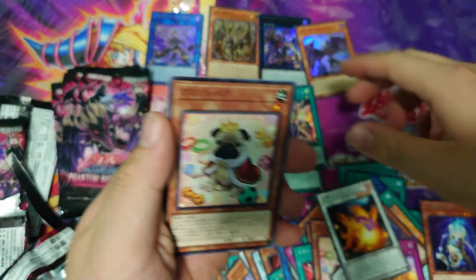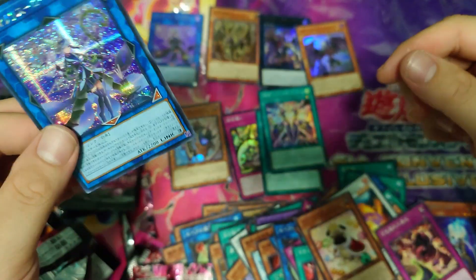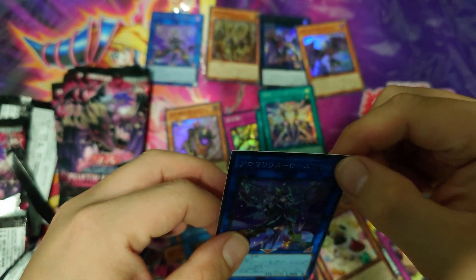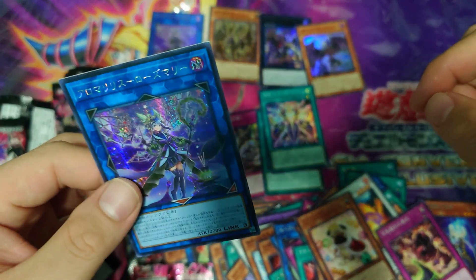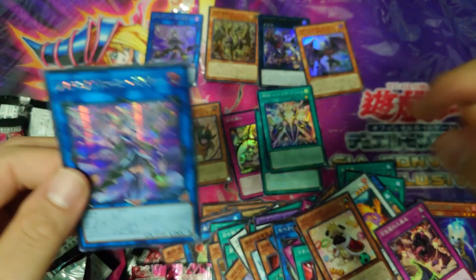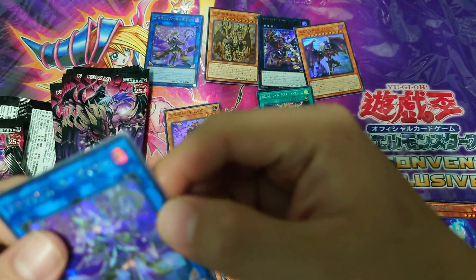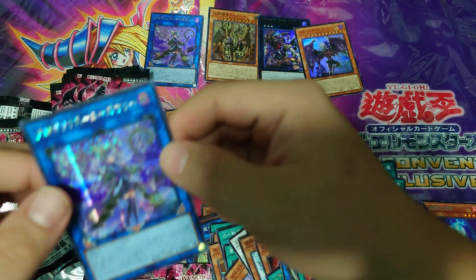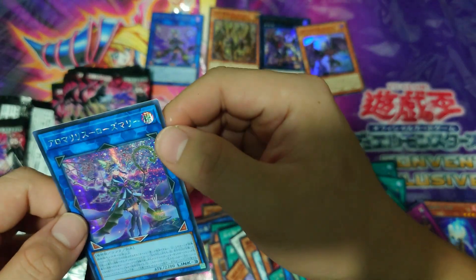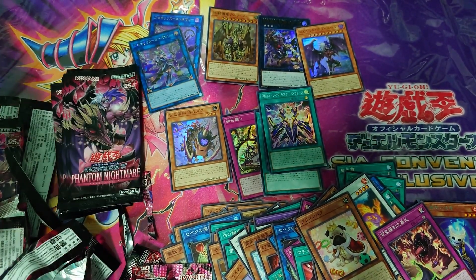Grinder Golem, fish, dog trap — okay, so this is our secret! We've gotten the Aroma Link Monster in secret. Not really the secret I wanted to see and it looks like the condition is already pretty bad — I swear I did not hurt the pack. You can see here the top right corner is already bad from the start when I got it from the pack. But yeah, that's our secret.